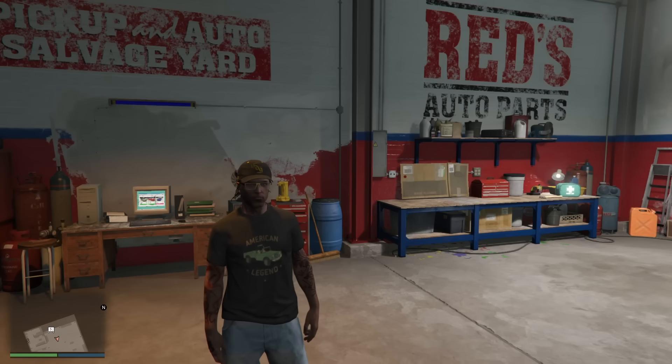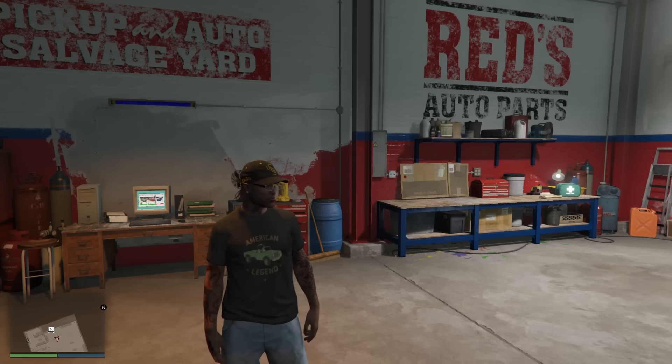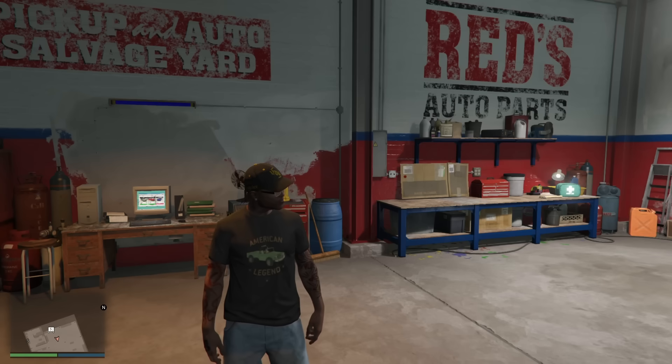This is actually better than the agency safe, and all of those vehicles you bring back also get broken down into salvage and sold. The wall safe maxes out at $250,000 capacity so you won't have to check it super often, but definitely pay attention to it because it will fill up relatively fast - especially if you've delivered those 24 vehicles back to your salvage yard.